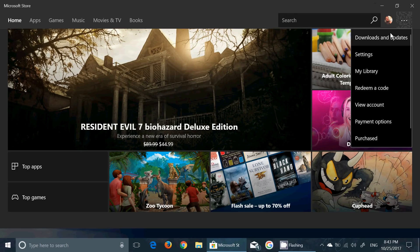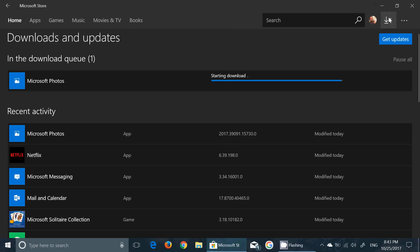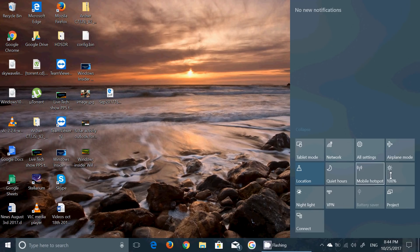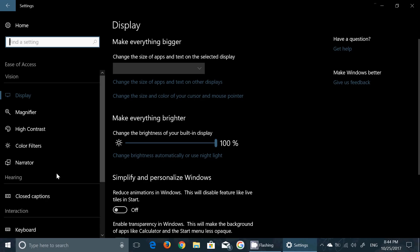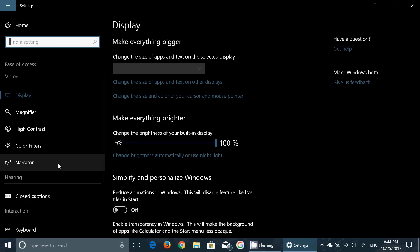Don't forget to check your downloads and updates when you have a new app like this — for example, there's a Microsoft Photos app update that needs to be done. Apart from that, there's one new feature Microsoft has announced in Settings. If we go to Ease of Access, they've now added groups to the different categories on the left side, with lines separating different portions or groups of options, which makes it easier to navigate.